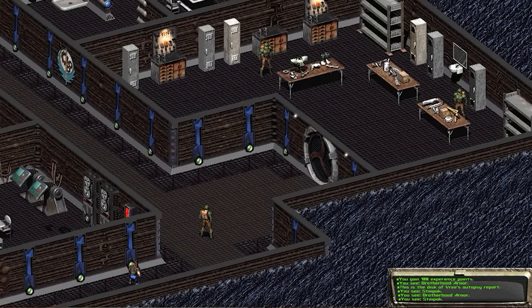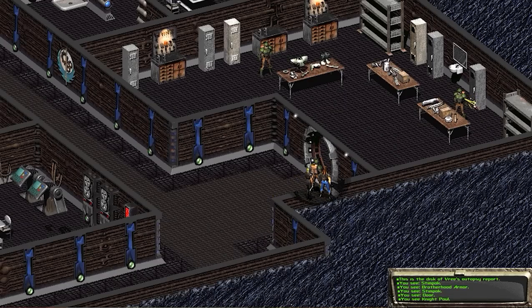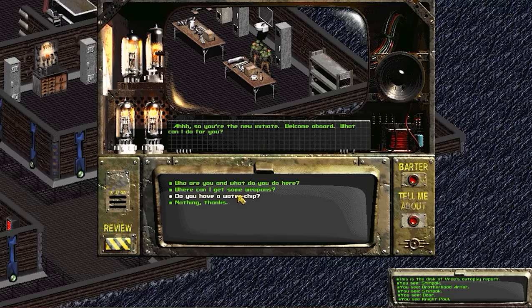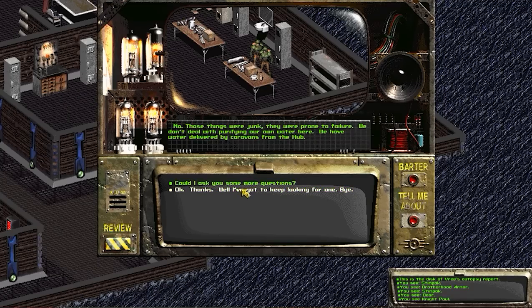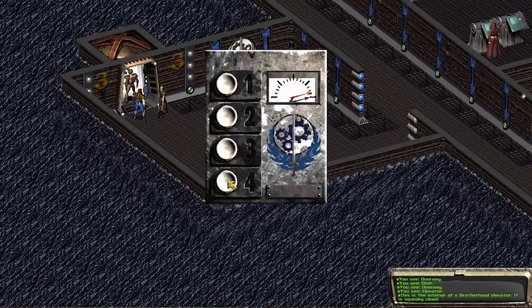I talk to Knight Paul, who confirms the Brotherhood doesn't have water chips — those Vault-Tec things were junk and prone to failure. The Brotherhood doesn't purify their own water; they have it delivered by caravans from the Hub. That's surprising — I expected them to be more self-sufficient. We're done on level three, so let's go visit Elder Maxson on level four.